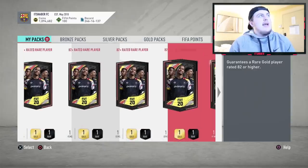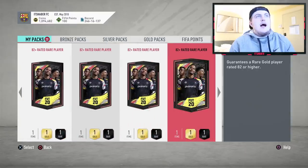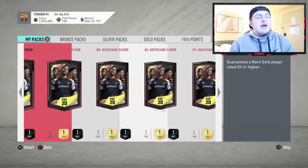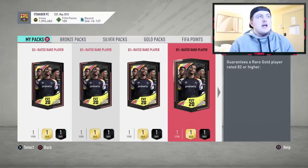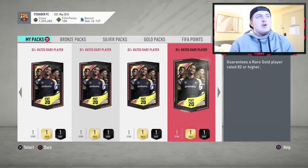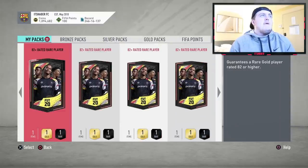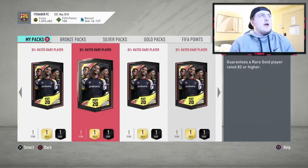We've got 20 82-plus packs to open. EA just released these a few hours ago. It requires, I think, 7 rares and 4 non-rares, 30 chemistry to complete. To guess on how much they're costing, they're probably costing maybe like 7,000 to 8,000 coins to complete, maybe a little bit less than that. Let's jump straight into it and open them up.